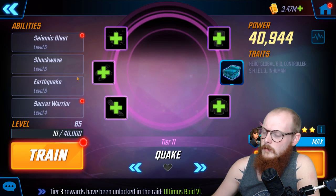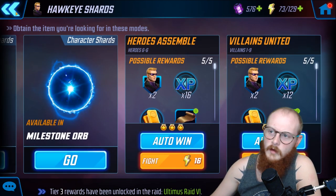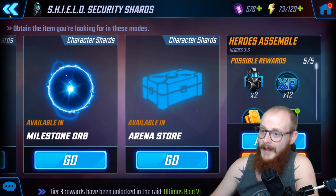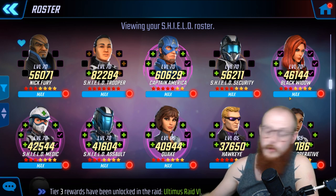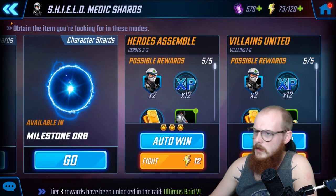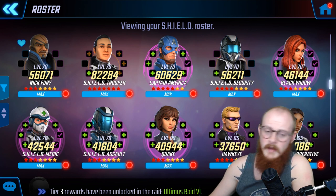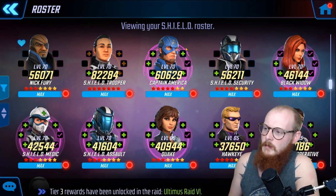The team I used for Iron Man was Captain America, Black Widow, Quake, Hawkeye, Shield Medic, and Shield Security. Quake you can get right out of the arena store — easy. Hawkeye has two nodes and is a solid early-game character. Shield Security is also in the arena store and has a node. Black Widow you can't farm, so I don't recommend going that route. Shield Medic is available on nodes.